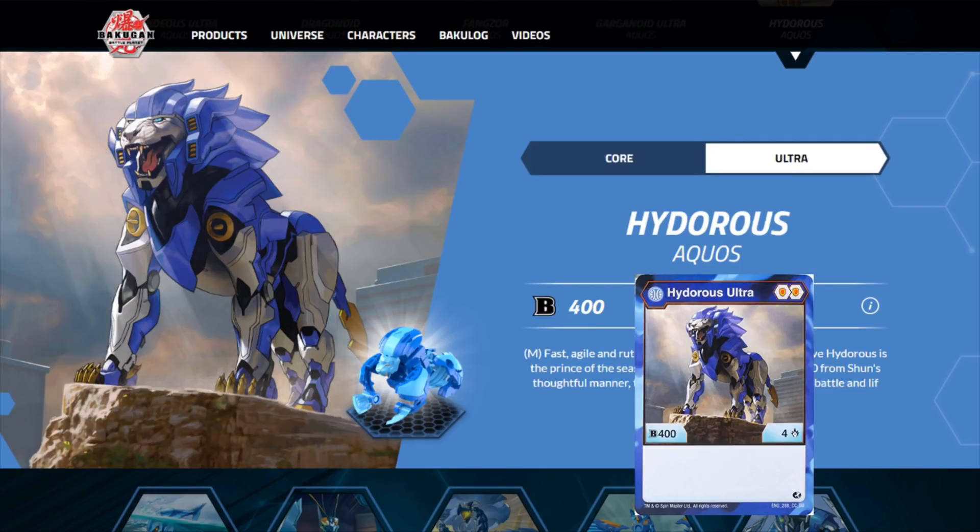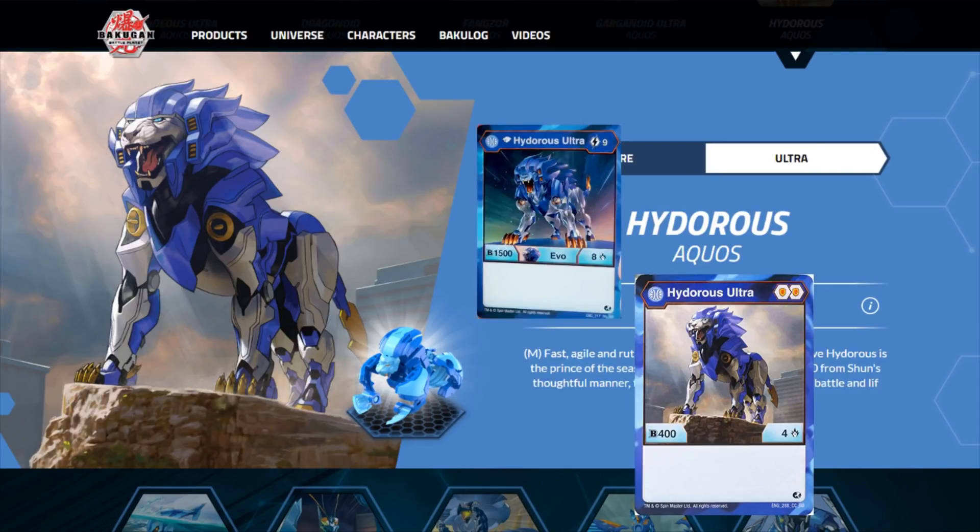Especially if a mono-Aquos shield deck ever becomes a reality — we're not quite there yet, but honestly we're pretty close, because we already have this and another double shield Aquos Bakugan. Let's get into his Evos, since he has three of them. Evo number one: Diamond Hydros Ultra — nine cost, 1500/8. That nine cost is really, really bad.